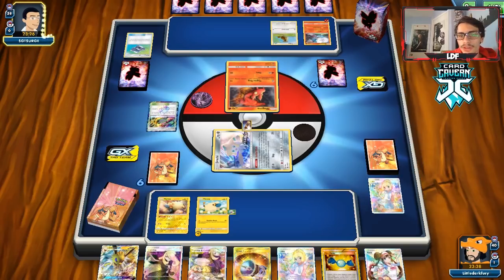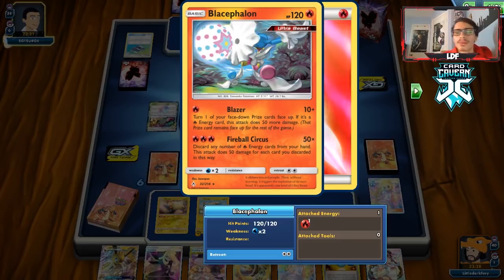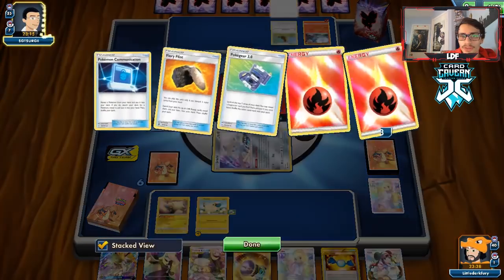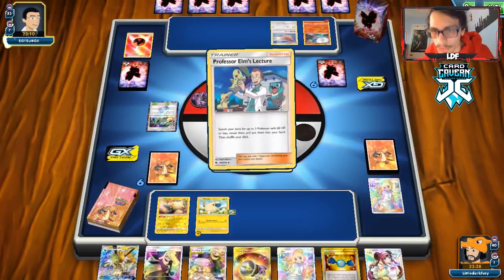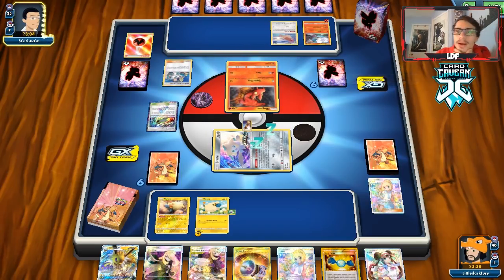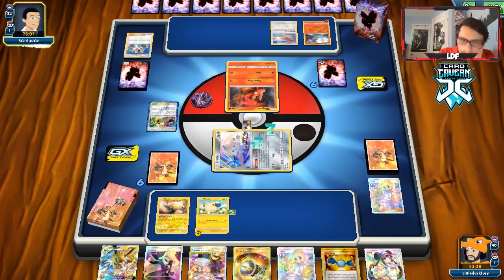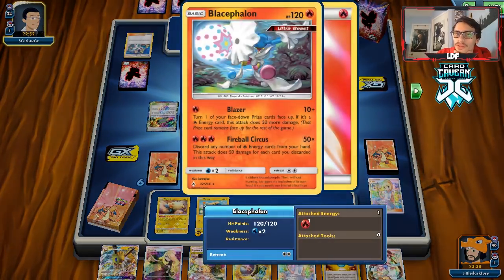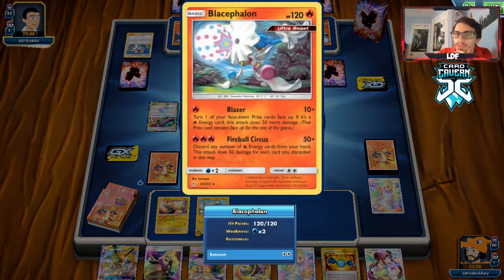The Blacephalons are going to be a little harder to beat because they have 120 HP which is somewhat bulky, especially when we want to use Zapdos. Zapdos might be one of our good attackers here since they can just one-shot my Ampharos and Jolteon fairly easily. I think Swift Run GX is going to be really good in this match. They use an Elm — no Welder again — so Blacephalon is slowly getting powered up but they didn't have a Welder. They bench another Blacephalon.